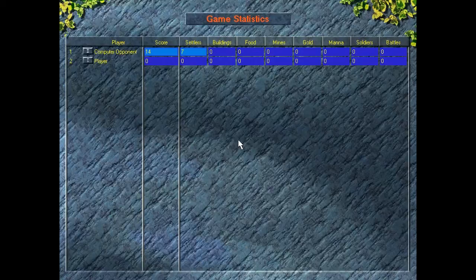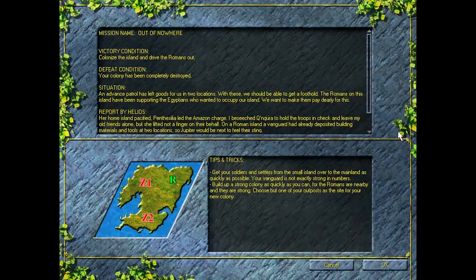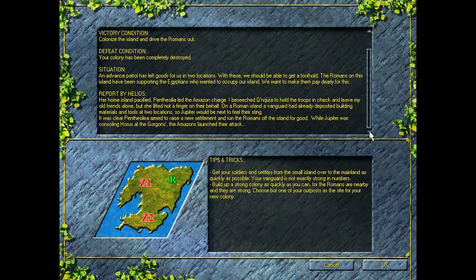I'll shut up a little bit and let the game play the introduction for you. Her home island pacified, Penticelea led the Amazon charge. I beseeched Kinkura to hold the troops in check and leave my old friends alone, but she lifted not a finger on their behalf. On a Roman island, a vanguard had already deposited building materials and tools at two locations, so Jupiter would be the next to feel their sting. It was clear Penticelea aimed to raise a new settlement and run the Romans off the island for good. While Jupiter was consoling Horus at the Gorgons, the Amazons launched their attack.